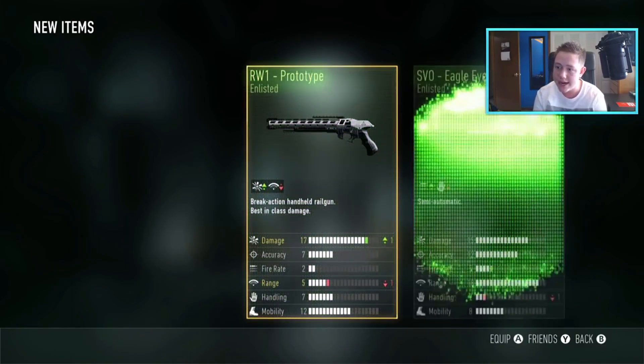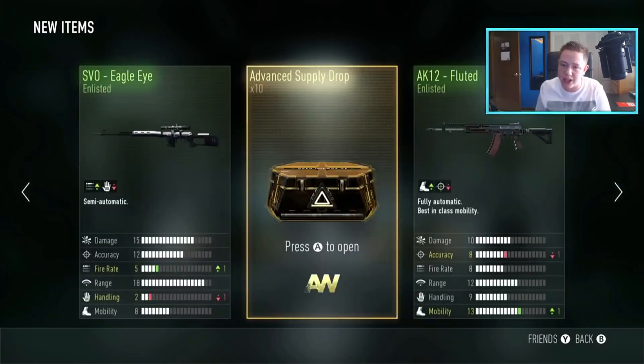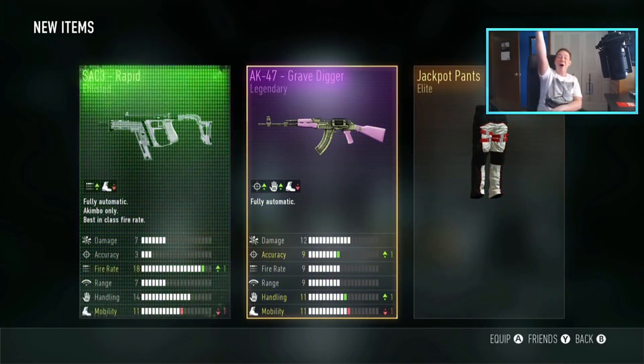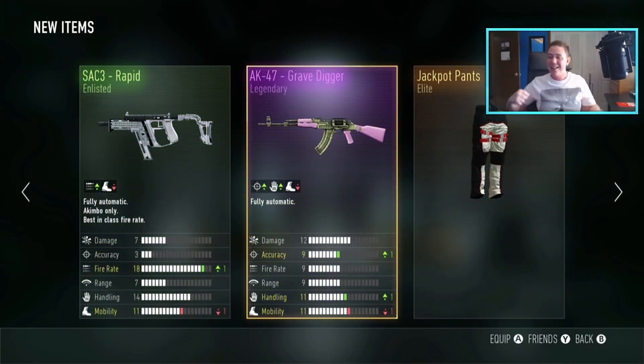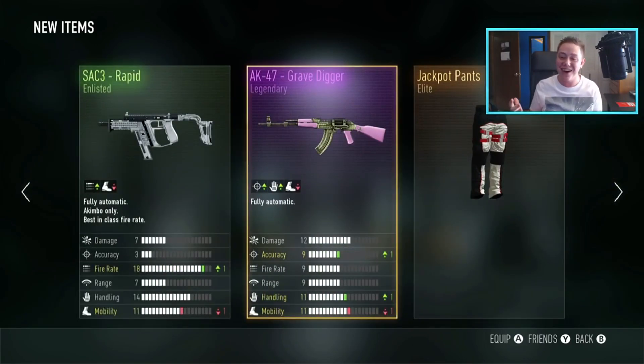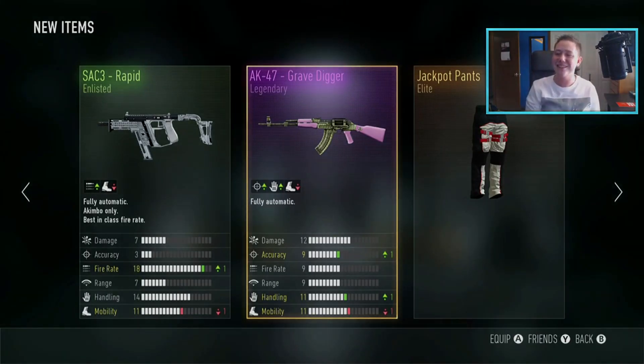Eleven left, I need a new weapon. Arctic pants — I think I already got those. SVO Eagle Eye. Let's go! We got an AK-47 Grave Digger — it's legendary and a new weapon! Let's go! Plus one accuracy, plus one handling, minus one mobility. Let's go! I'm hype! Let's go baby!